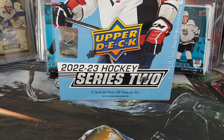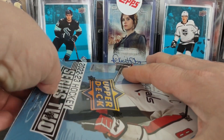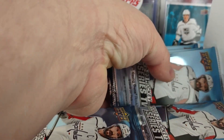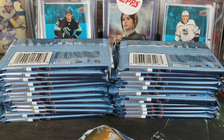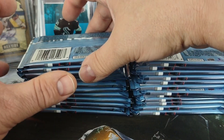Well hello there, welcome to the break here from Bounty Hunter Breaks — this is Boba Fit Me. We're jumping into box two of the 2022-23 Series 2 Hockey. If you saw the rip for box one, that was a very solid box — pulled one of the top Young Guns along with a nice PC hit and one of the rarer inserts from either Series 1 or 2. We're not going to slow down, just hop right into box two.